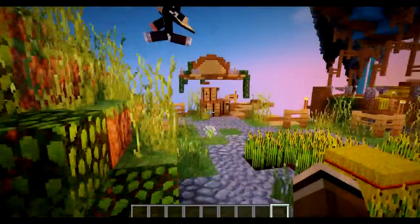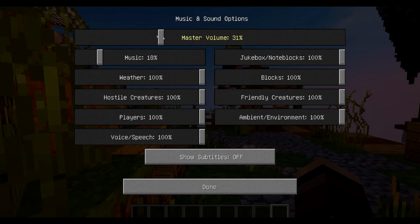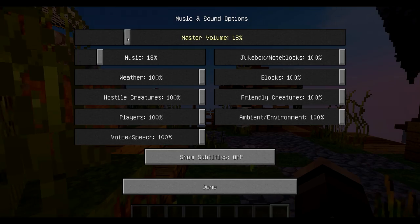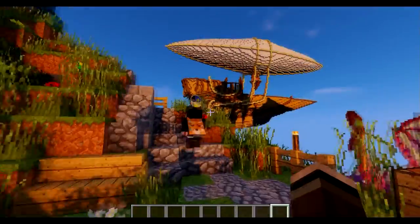I need to turn down my Minecraft audio just one second. Go to music and sound, master volume - let's put it down to about 15. That should be fine. Okay let's carry on.